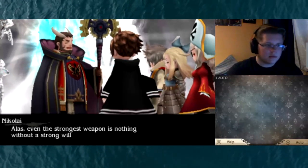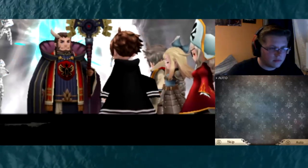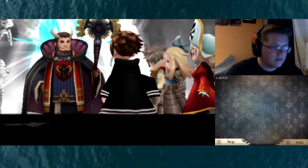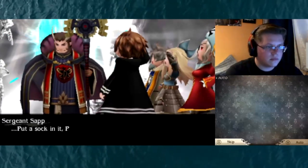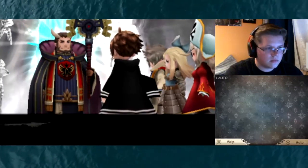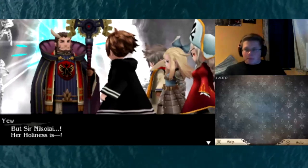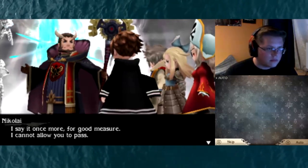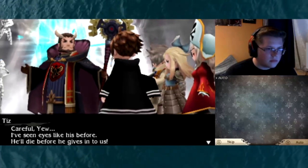Post-battle dialogue: 'Alas, even the strongest weapon is nothing without a strong will to guide it.' 'Nikolai...' 'The poor incompetent beast could only fight until it was reduced to scrap.' 'I brought plenty of copper tents this time, sir.' 'Oh put a sock in it, private.' 'Sir Nikolai, please.' 'I'm afraid I cannot allow you to pass, Master Yew.' 'But sir, Nikolai, Her Holiness is—' 'I say it once more for good measure: I cannot allow you to pass.' 'Careful, Yew — I've seen eyes like his before. He'll die before he gives in to us.'